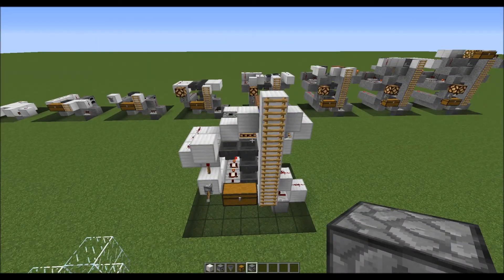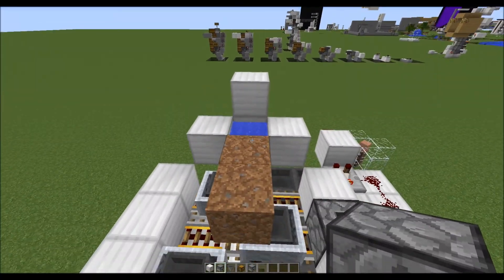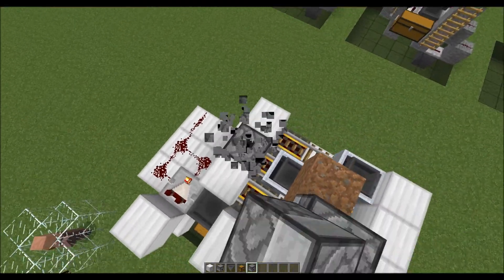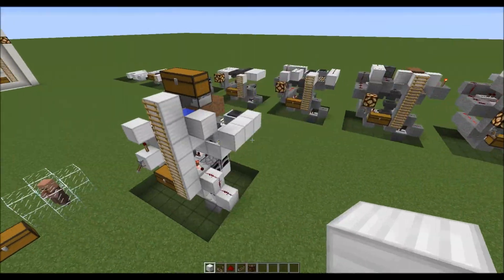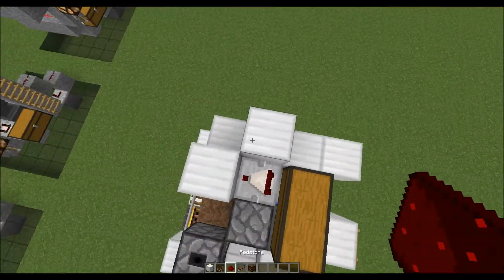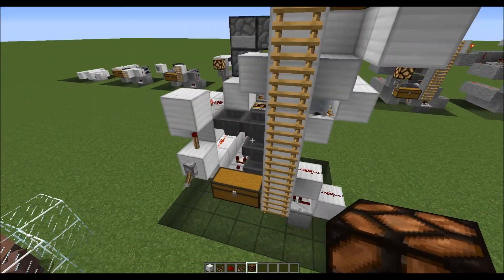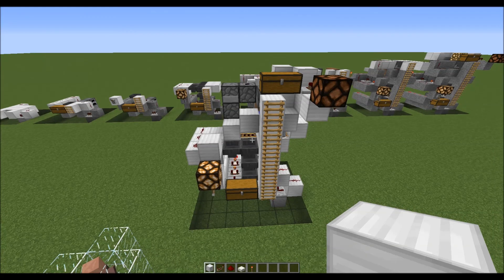We'll put our bone meal dispenser and seed dropper in place, then we'll place our indicator lights and connect them, and we'll finish up the redstone to connect the dispensers, droppers, and power rails.